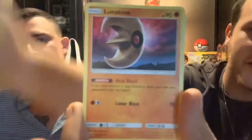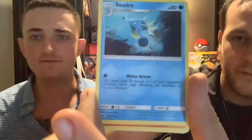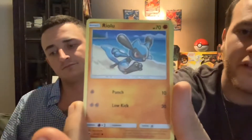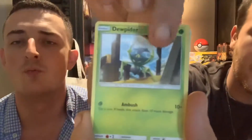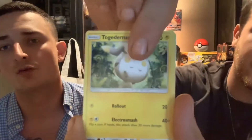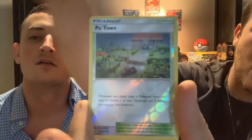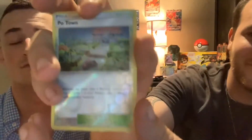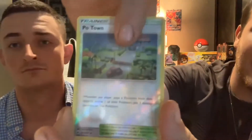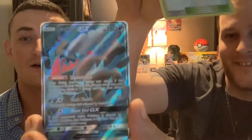Fighting Energy, Lunatone, Gloom — Cutiefly, Dewpider, Togedemaru, Whirlipede — reverse Poipole throw down. How fitting!